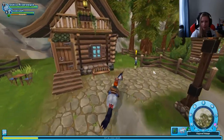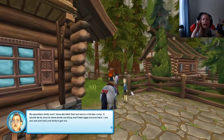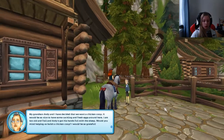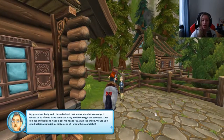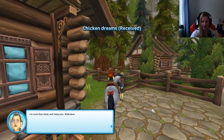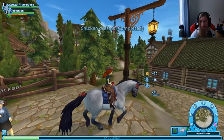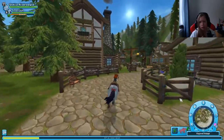Hello, Mrs. Packard. She says: 'My grandson Andy and I have decided that we want a chicken coop. It will be so nice to have some clucking and fresh eggs around here. I am too old and frail, and Andy's got his hands full with the sheep. Would you mind helping us build a chicken coop? I will be so grateful.' Yeah, that would be a lot of fun. 'I'm sure that Andy will help you. Ride down and talk to him — he is watching the sheep next to Firegrove's sand pit.' We met that guy earlier, so we know where to go.